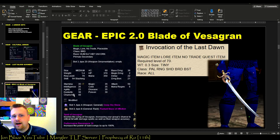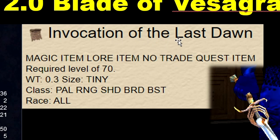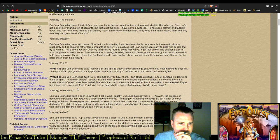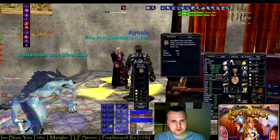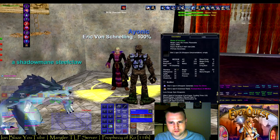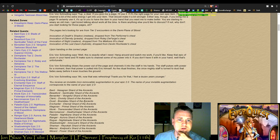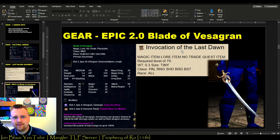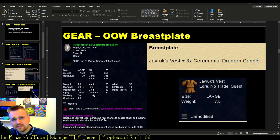There's also the Epic 2.5 — the Invocation of the Last Dawn. In Demiplane of Blood, the raid zone where Mayong Mistmore is, there are class-specific pages that drop off different raid targets and chests. When you turn it in to a quest NPC in Demiplane, it will automatically upgrade your Epic with an invisible augment to slightly better stats. For the Bard, it's not a big deal, but for some other classes the 2.5 is a huge upgrade. I did it on Aionic mainly because you're going to be using the 2.0 for a few expansions anyway, so might as well make it last longer.